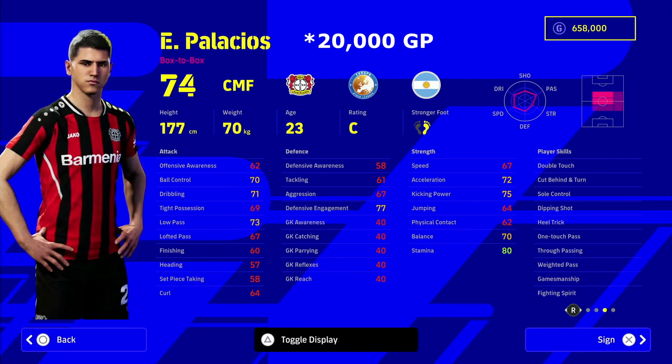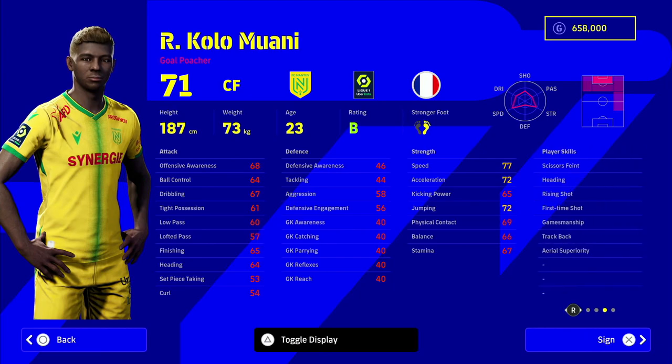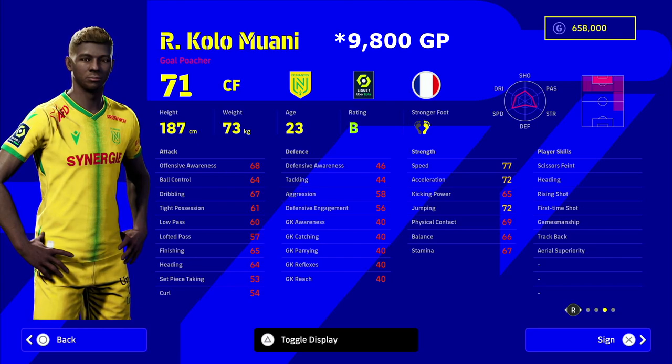Next up we've got Palacios — Mr. Reliable himself. I've had so many tips in the YouTube comments and from people DMing me on Twitter saying this guy plays above his stats, and as longtime PES fans know, some players do just that. His acceleration is definitely enough for a CMF and he's got so many player skills — all the ones that matter against better opponents. He's 23 years of age with 77 speed and 72 acceleration, plus track back, rising shot, and heading. Well worth a punt.